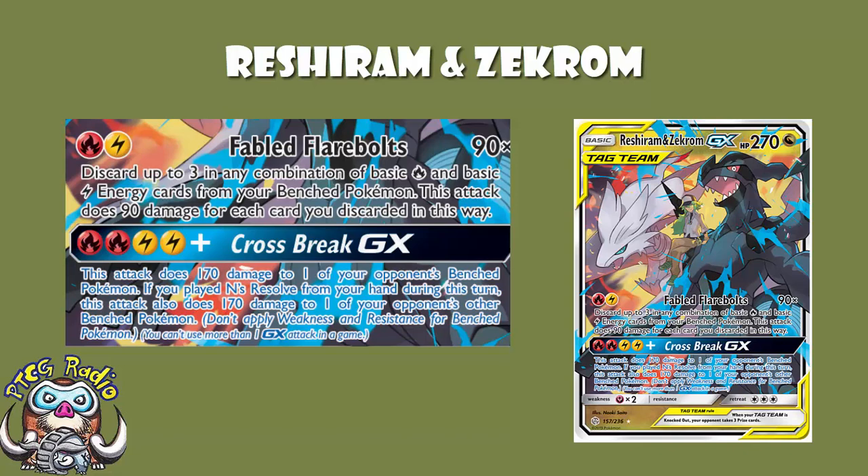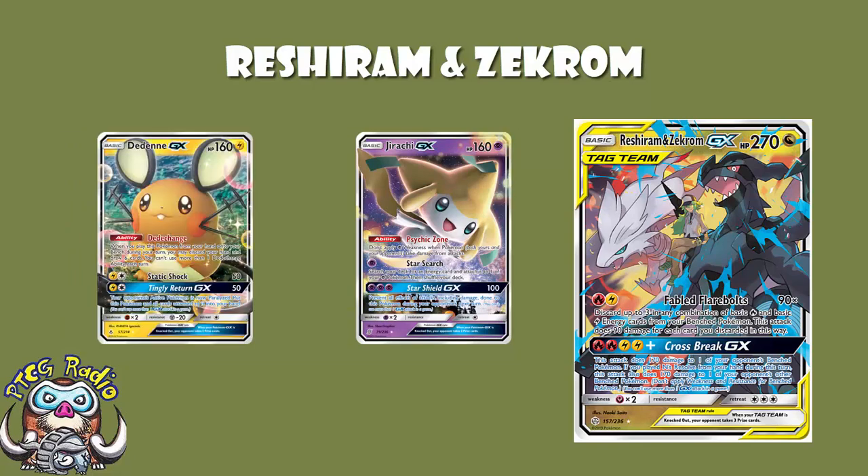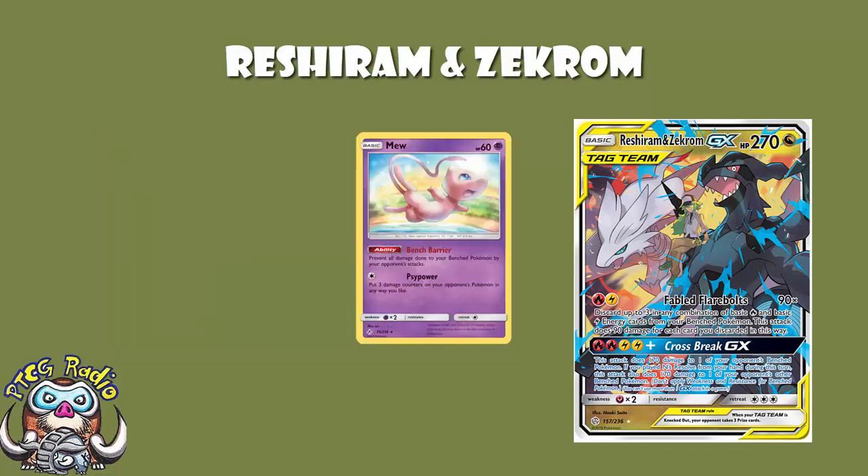The GX attack costs two fire and two lightning energy — actually less total than the first attack — and it does 170 to one of your opponent's bench Pokemon. But if you played End Resolve from your hand during this turn, it does 170 to two of your opponent's bench Pokemon. Jirachi is seeing a lot of play, so that'll get KO'd. Dedenne is seeing even more play and will get one-hit KO'd. The bad news is Mew is also seeing a lot of play, and Mew will block all bench damage — if your opponent has Mew in play, you do zero damage. That's a bit of a pain.